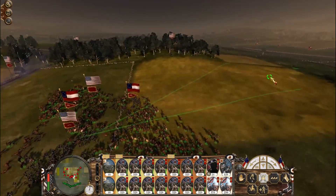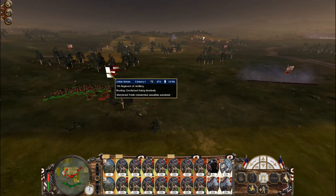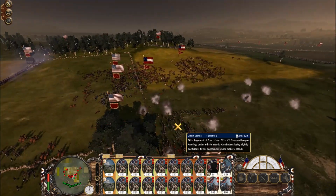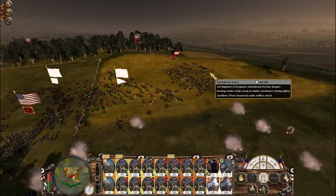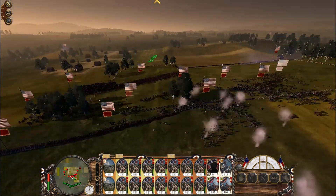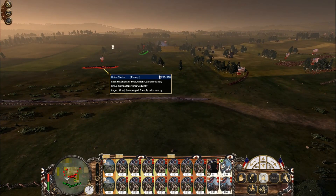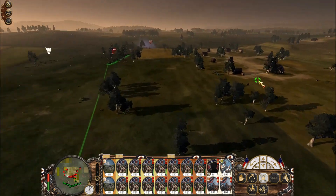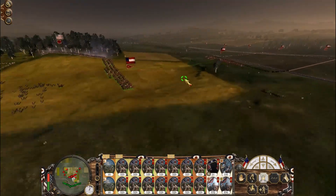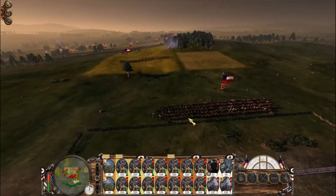Let's pull these guys back because we're getting open fired on. We broke that unit — let's charge straight through. Careful, artillery — you're going to hit friendly fire. Already wavering. I'm going to fire on that. Why are we not running? Come on, boys, run! Let's keep pulling the cavalry back. There's more artillery coming from the rear — we're going to send these Dragoons to go get rid of it.